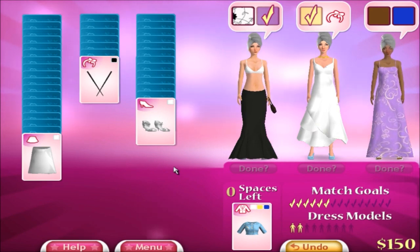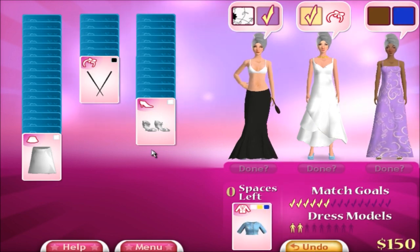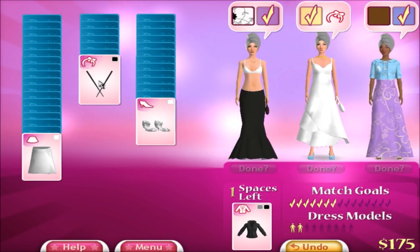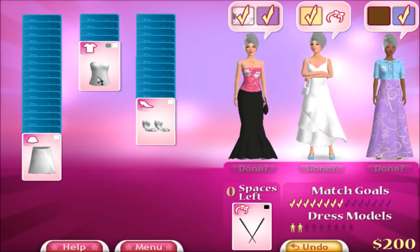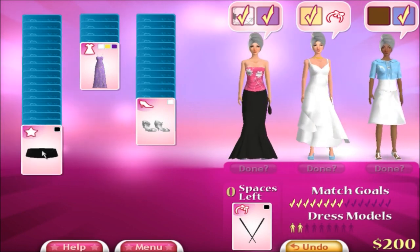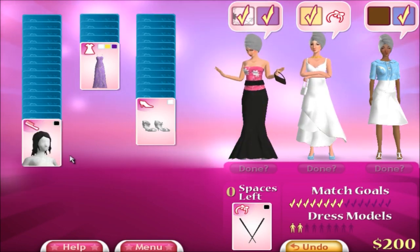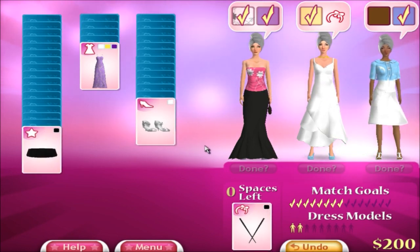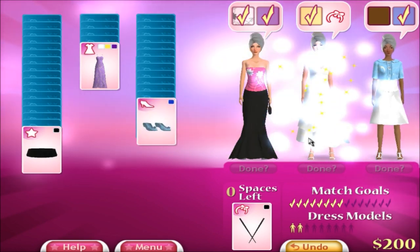Shoes. You need blue. That doesn't really match though — well, I already used that dress too. Okay, I can move you there, give you what you need. I have a shirt I can use. I still need hair. I know hair is under there though, so that's good.